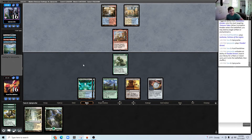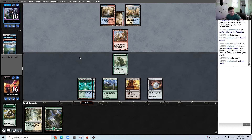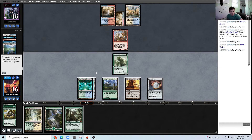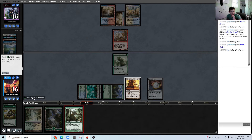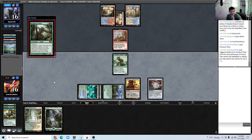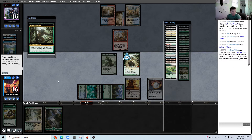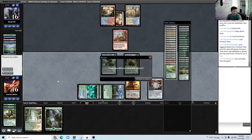We have enough mana in play — if we hit Tellaria West we can transmute and win. That's almost certainly game; in fact I think this is just a lethal attack. Opponent unfortunately mulliganed to three and we were able to beat a mulligan to three. Not much else to say about this match.